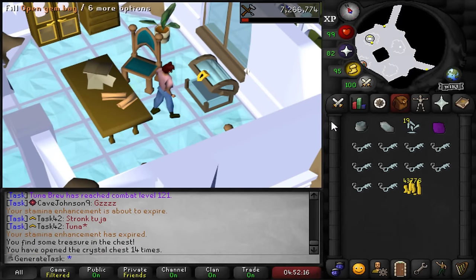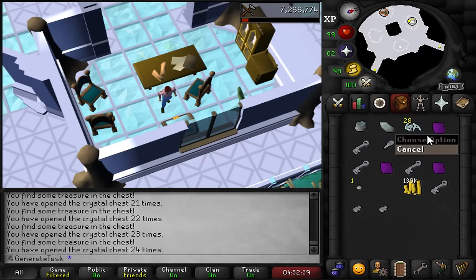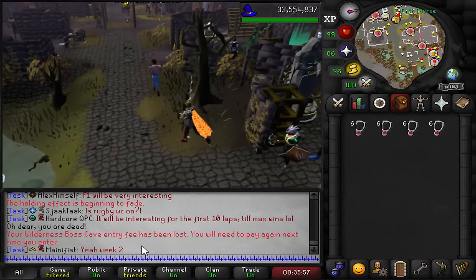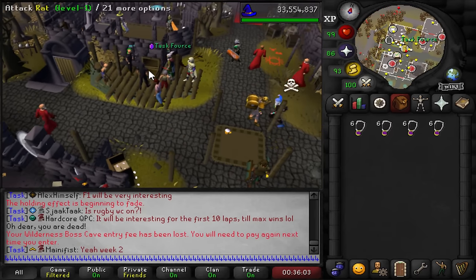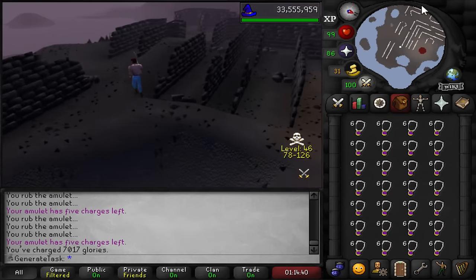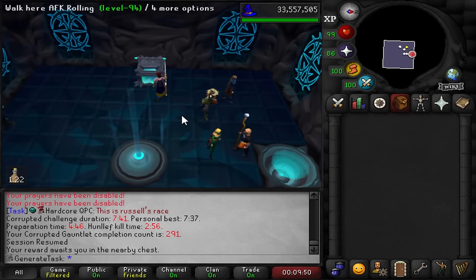I also brought my gem bag this time so I can put the dragonstones in there. We get an acorn, two more chances, and nothing. My wildy boss gave an entry fee - we got set back 25 glories but we have plenty. End of another day of a thousand glories, up to 7,000, no eternal. That was actually so close to my PB at 741 - if I was 11 seconds faster I would have had a combat achievement.